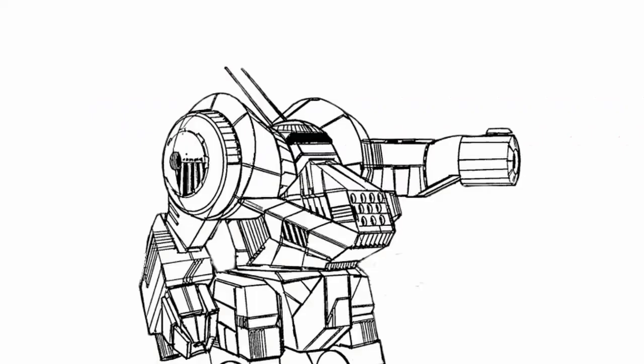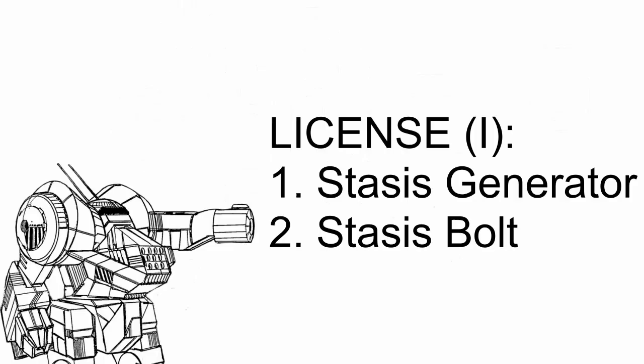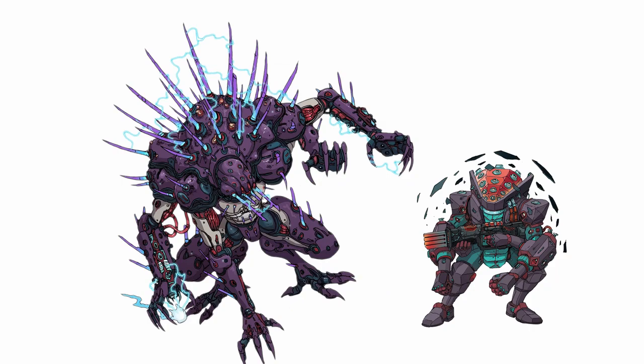It's obvious what this core power does — making you the toughest son of a bitch on the battlefield and allowing you to control it with all sorts of shield-based systems. And Napoleon comes with a whole bunch of them. In the first section, you get Stasis Generator and Stasis Bolt.